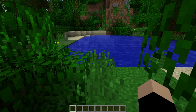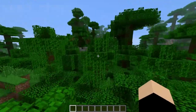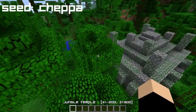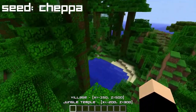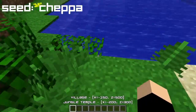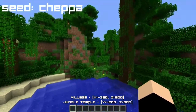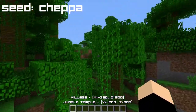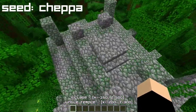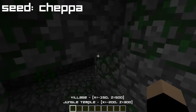Hello guys, Macaroni here bringing you another Seed Showcase. The seed is called Chipper and you spawn right over here. You just have to swim over the lake, climb up this mountain and go into this jungle temple.